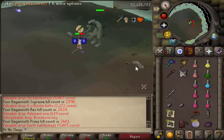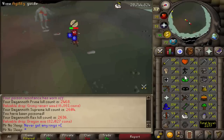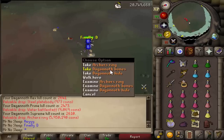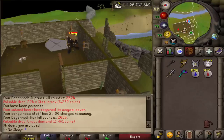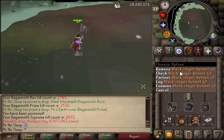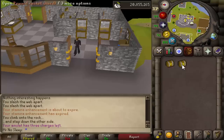Something even sadder to see is a Max Main dying at Dagannoth Kings. I don't know how I managed to not pay attention, but this is one of those places where you always have to make sure you have Protect Mage on — you can get away without Protect Melee or Protect Range, but certainly not magic. I did avenge myself though: went back, smacked Dagannoth Supreme with my whip, and managed to get an Archer's Ring at 5.9 mil. Almost as insane as dying twice in a row. We returned and got another Archer's Ring — 7.7 mil from the first trip and another 7.5 mil continuing on. Just goes to show how profitable Dagannoth Kings can be.